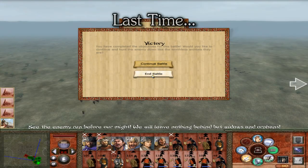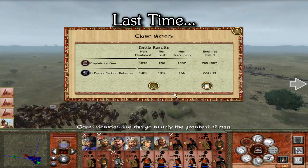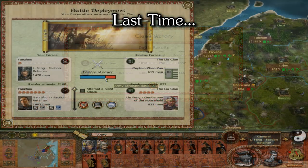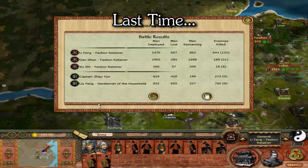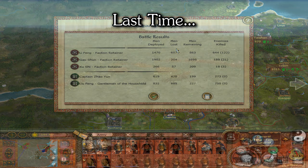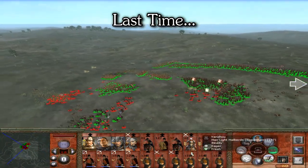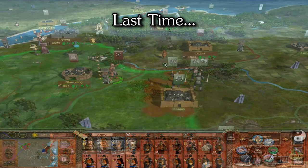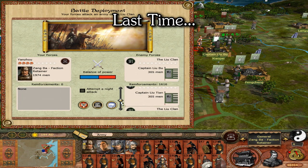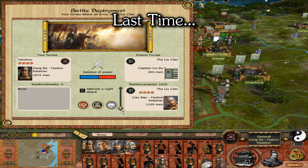Welcome to part 4 of the Yanzhou campaign. Last time we defeated the garrison of the city of Chao by forcing them to come out into the field, capturing a major territory from Cao Cao, but then we were forced to go to war with Liu Bei. Our first decisive battle ended up being an auto-resolve due to some glitches, but we went on to fight another battle and defeat their invading army. Now we're going right for a counter-attack because I saw a chance to draw the garrison of Shao Pei out into the field.